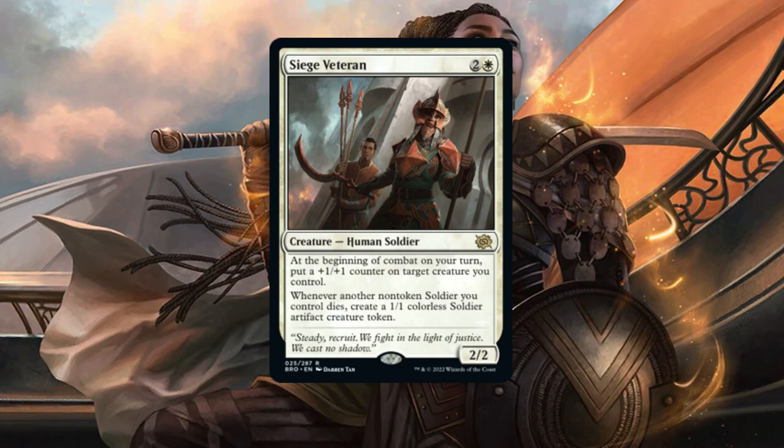And for our final creature, Siege Veteran. At the beginning of each combat on your turn, put a +1/+1 counter permanently on a target creature you control. And whenever a non-creature token dies, you get a 1/1 colorless Soldier artifact token.